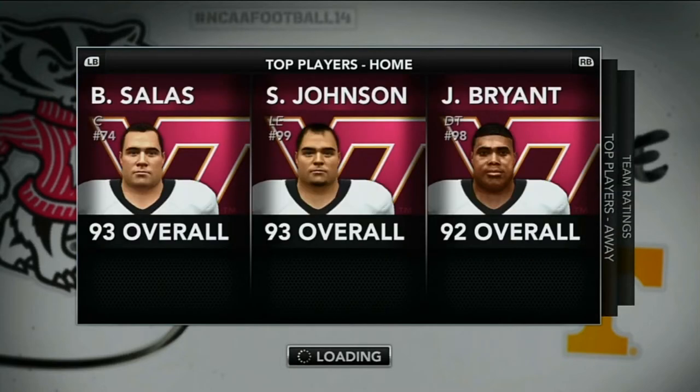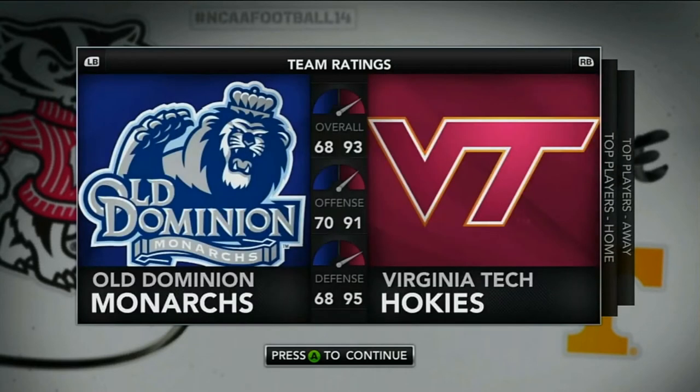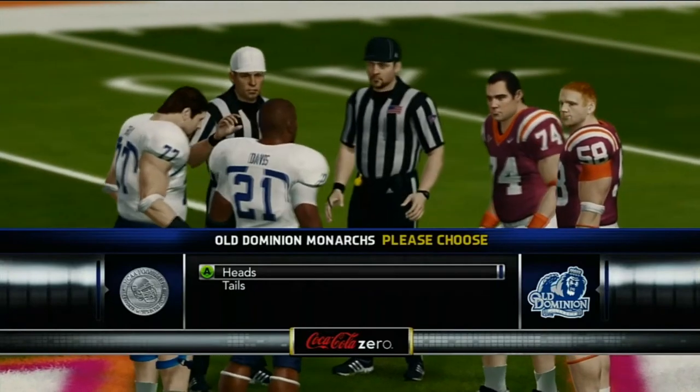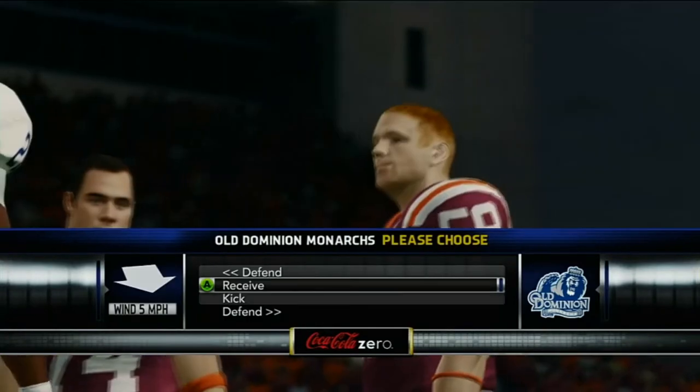Virginia Tech's best players are a 93 overall center, a 93 overall left end, and a 92 overall defensive tackle — their D-line looks nasty. For us it's our number one and two wide receivers and our running back. We win the coin toss and elect to kick.